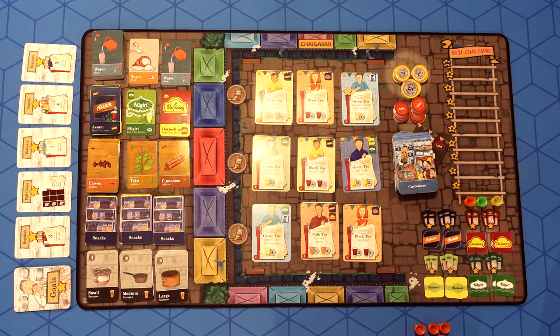You can earn stars by completing public or private goals, serving celebrity or critic customers, upgrading your Tupri by spending 10 rupees, specializing in a type of tea leaf, and many more ways.